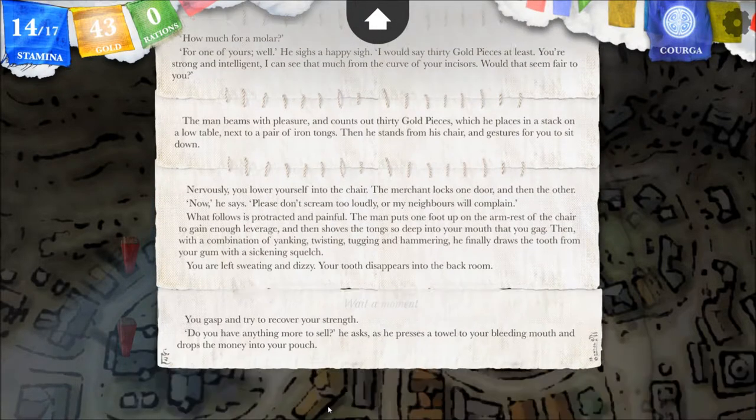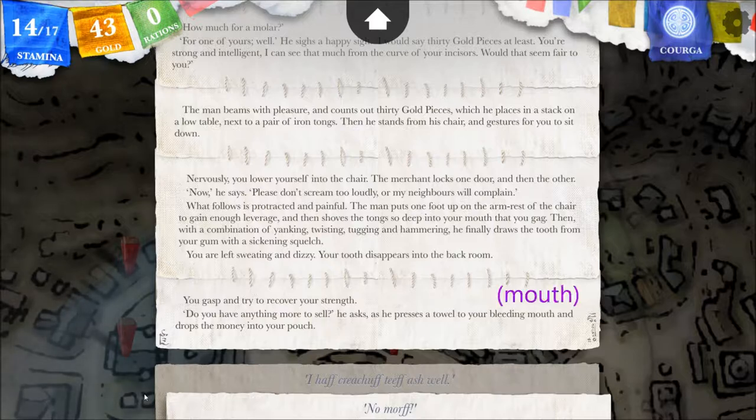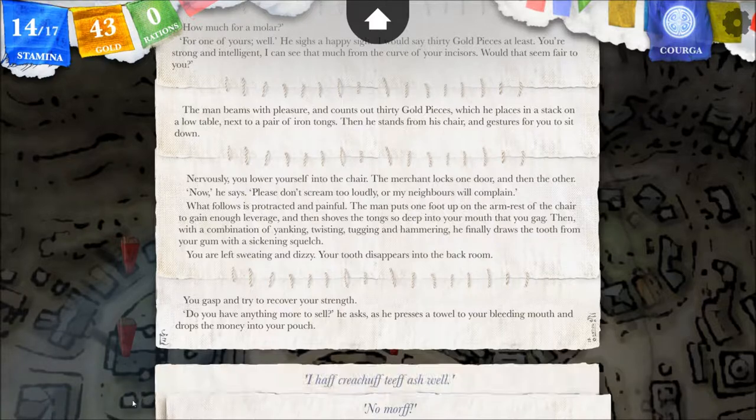Your tooth disappears into the back room. Look at that — 43 gold! We have never had so much gold, never, ever. You gasp and try to recover your strength. 'Do you have anything more to sell?' he asks, as he presses a towel to your bleeding gum and drops the money into your pouch. I have creature teeth as well.